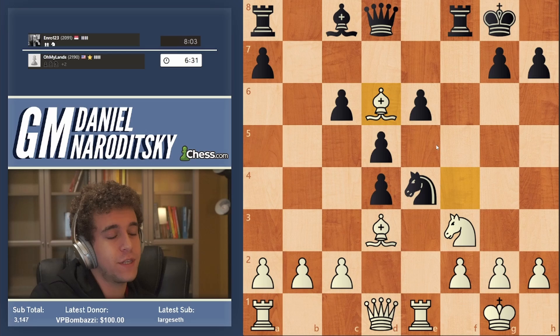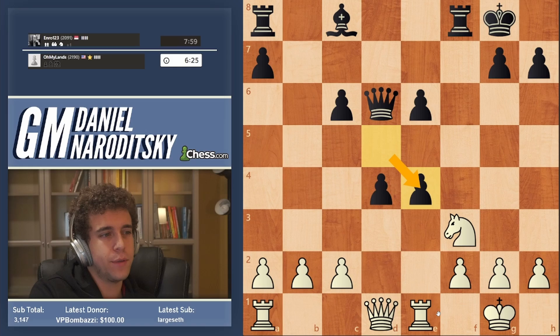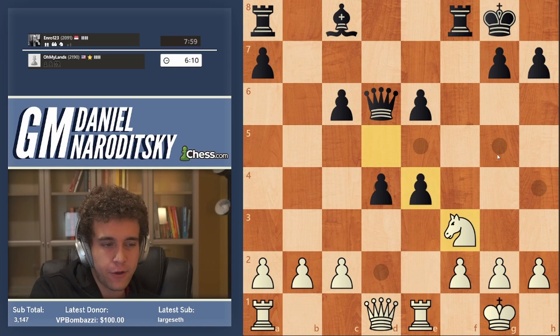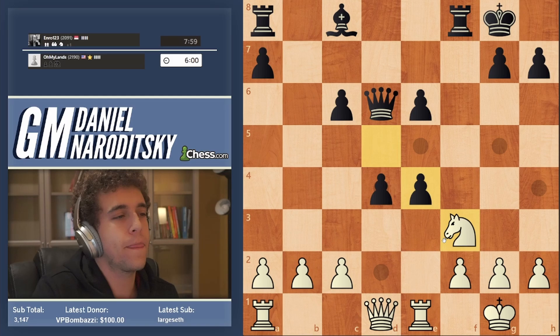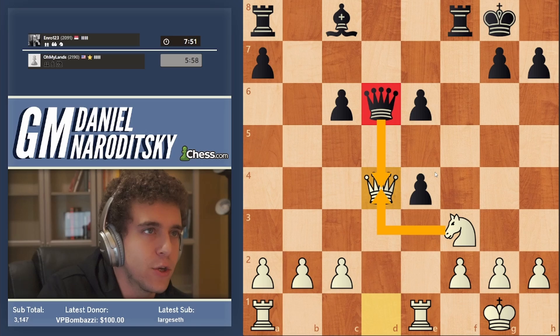Wow, Queen takes d6 — that's surprising. I thought he would take with the knight, in which case we would have brought the other knight out to e5. Okay, so now we play Bishop takes e4. A very common mistake here would be to pre-move Rook takes e4 — never pre-move unless you are 100% sure. Rook takes e4 looks great, but let's calculate one move further: Black plays c5 and opens up a massive diagonal for that bishop — we're not better there. What we can do is play Queen takes d4, hitting the queen, and in the event of a queen trade, Black's pawn structure is completely in shambles.